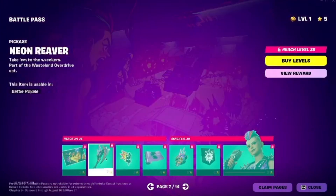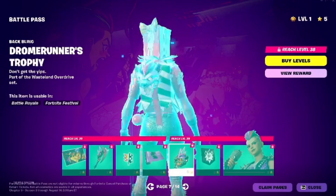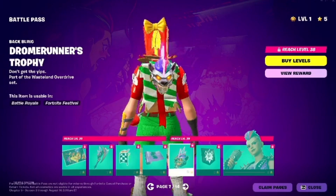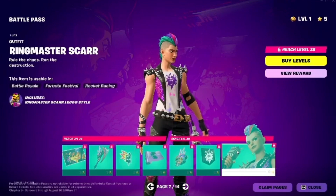Let's go to page 7. Here we got yet another Peacaxe. We have yet another back bling, which I like — this one is cool. And then we got another skin over here: Ring Master Scar.